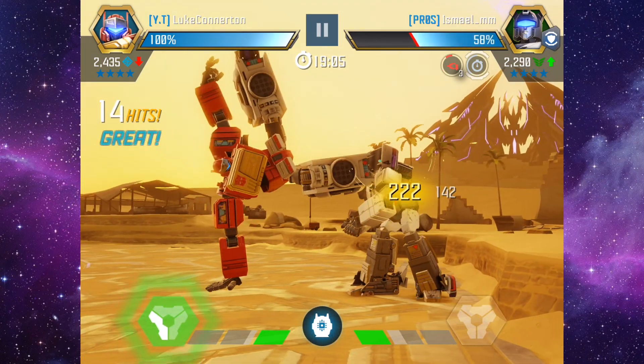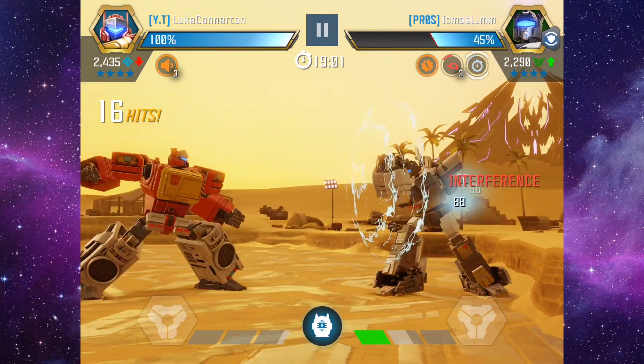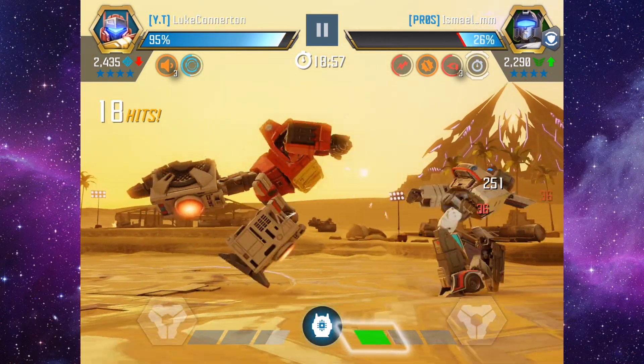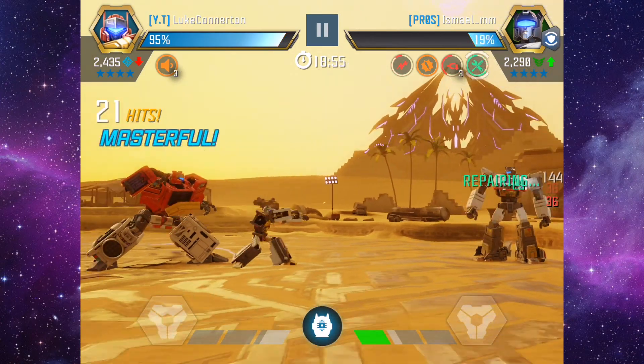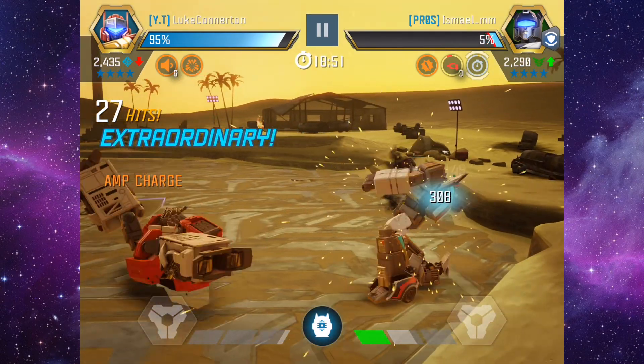So you want to build up the Amp charges and then hit with a heavy — that's the best way to play Blaster in my opinion. Blocking activates his shield, reducing incoming damage by 6 to 15 percent while holding block for 0.5 seconds and for 0.2 seconds once released. Blaster's shields last 50 percent longer for each Amp charge on him.